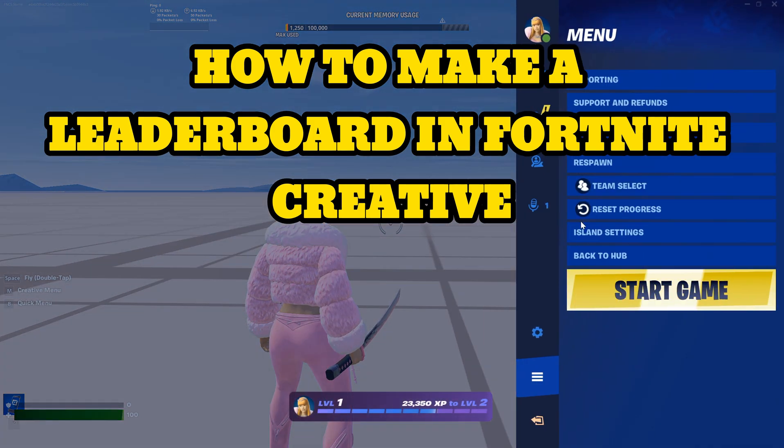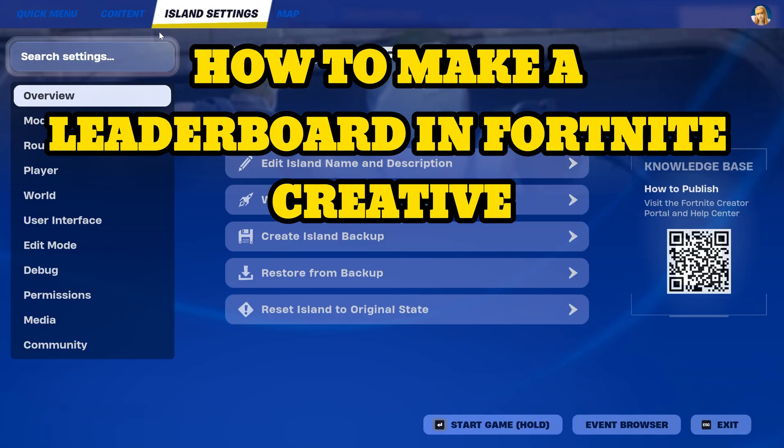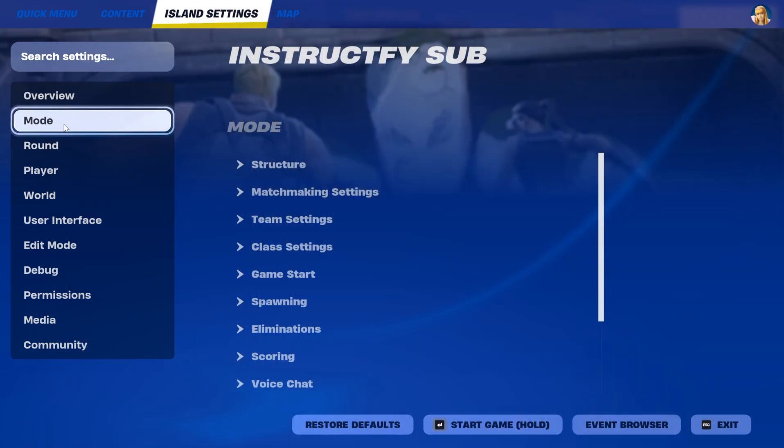So what you have to do firstly is go into your island settings. Then once you're in your island settings you have to go to mode, which is the second option right here.